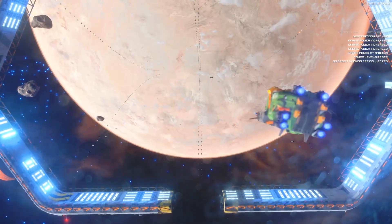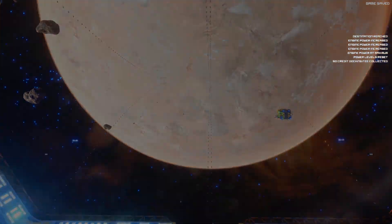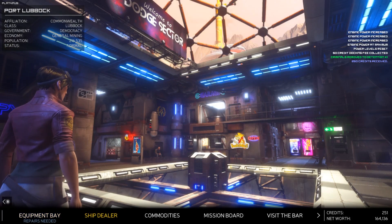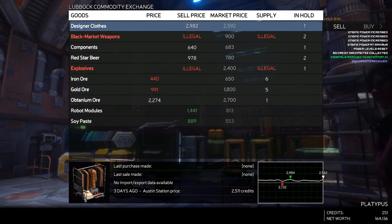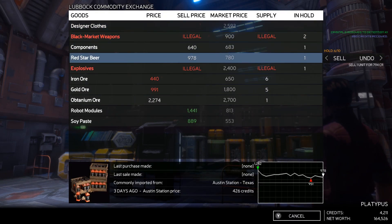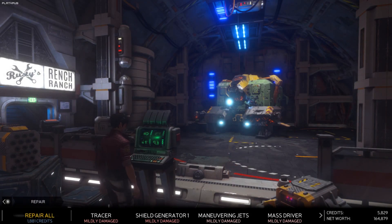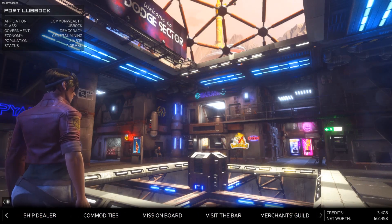Clearance granted. It's dangerous coming to Port Lubbock but we gotta do what we gotta do. We'll make a little profit here and there, and might as well offload the illegal goods and be done with it. We can get some repairs and refill everything. Let's go back out there and finish the jobs we picked up.